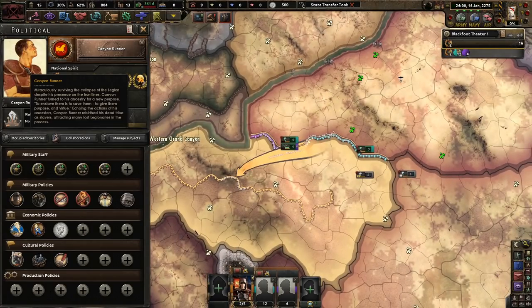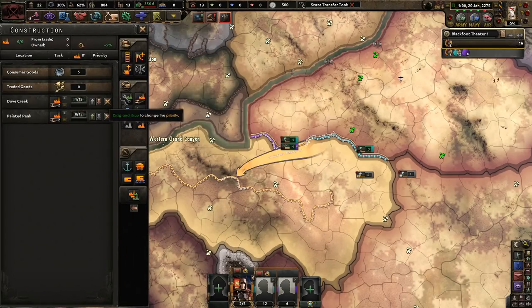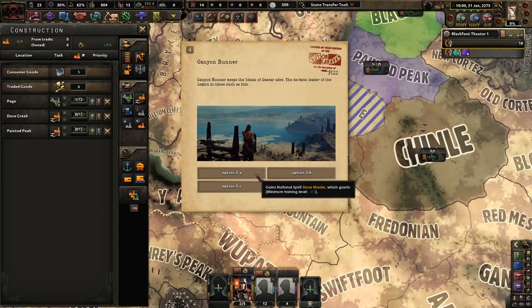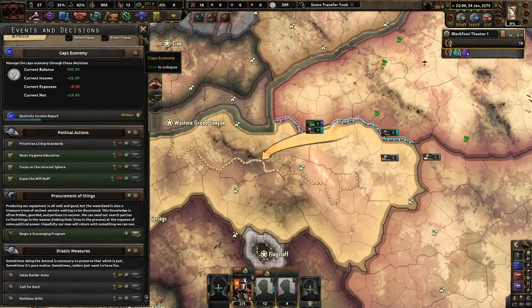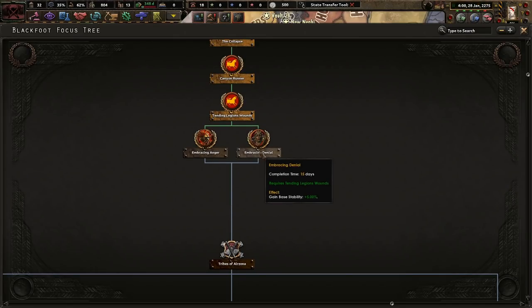Canyon Runner is our leader. He miraculously survived the collapse of the legion despite his presence on the front lines. He turned to his ancestry for a new purpose — to enslave them is to save them, to give them purpose and virtue. Echoing the actions of his ancestors, Canyon Runner rebirths his dead tribe as slaves, attracting many lost legionaries in the process. National spirits include Rejection of Automation, of course. Canyon Runner kept the ideas of Kaiser alive — the de facto leader of the Legion. Slave master — civility and political power, which is only 10% political power but not bad. I like that. Attending legion wounds: division training time minus 20% for 100 days — sure, why not. I've never played this, I've never played as a Blackfoot before.